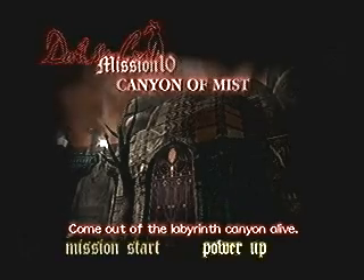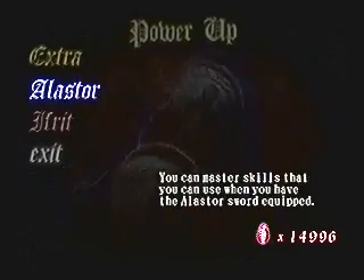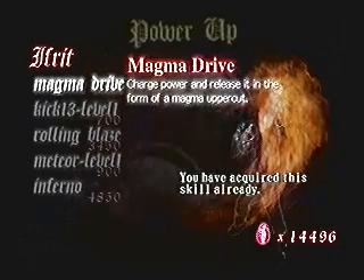Before we start Mission 10, let's buy some power-ups for the new strength we got on the last mission. Ifrit got some expensive abilities, but you should start with Magma Drive because it's not only the cheapest, but it's your Trickster High Time equivalent, so it's a good thing to have.